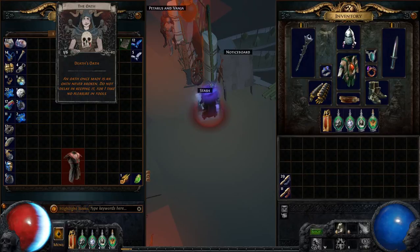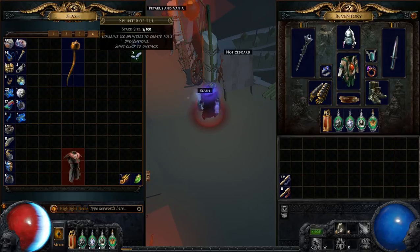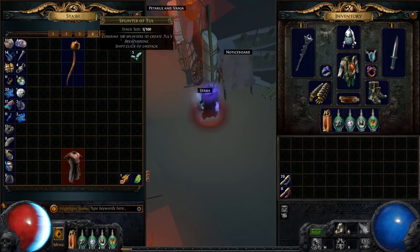Unfortunately I did not find any of the Hoarder cards. The splinters I found are worth altogether probably one to two chaos maximum.